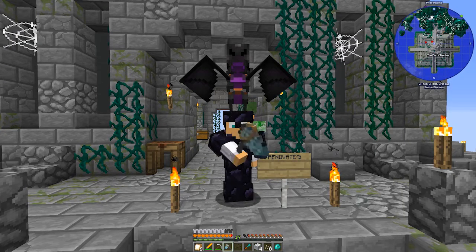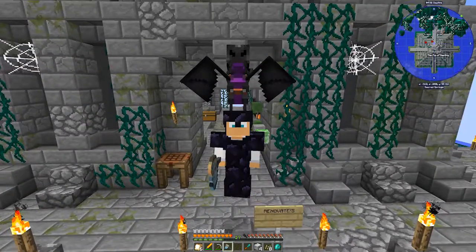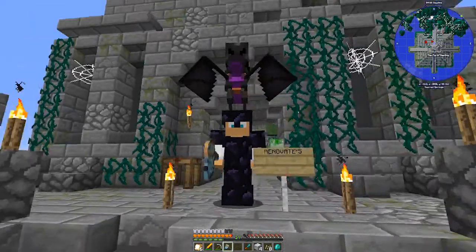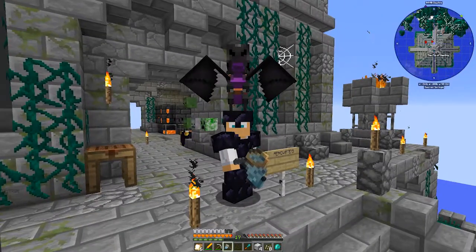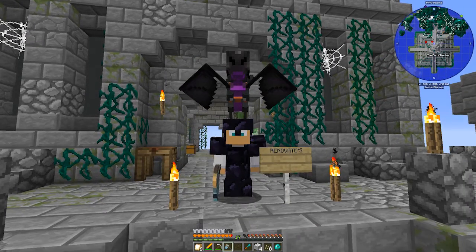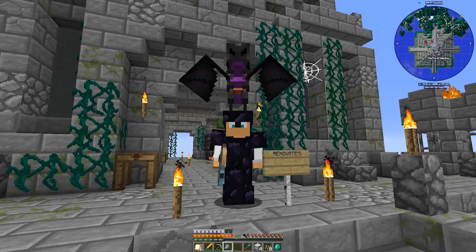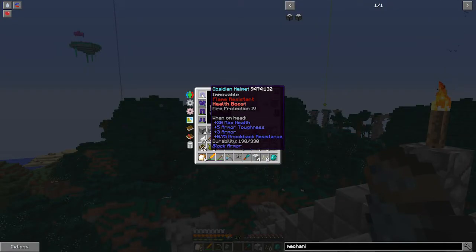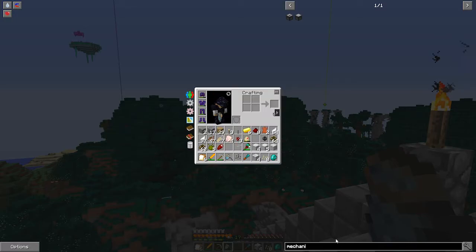Welcome back, Minecraft people! I'm your host Renovate and today is episode number four. I wish this hat you can unlock would actually let you fly — that'd be so cool. Check out my new gear; it looks like I'm a solid block of obsidian. So if you make a complete set of obsidian armor, it's from the Block Armor mod.